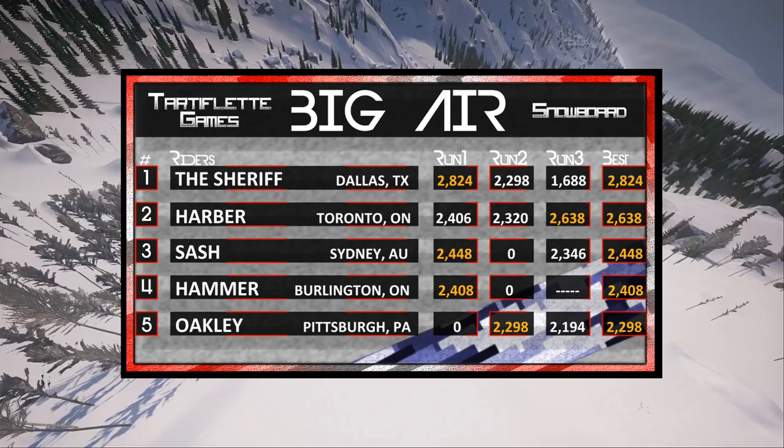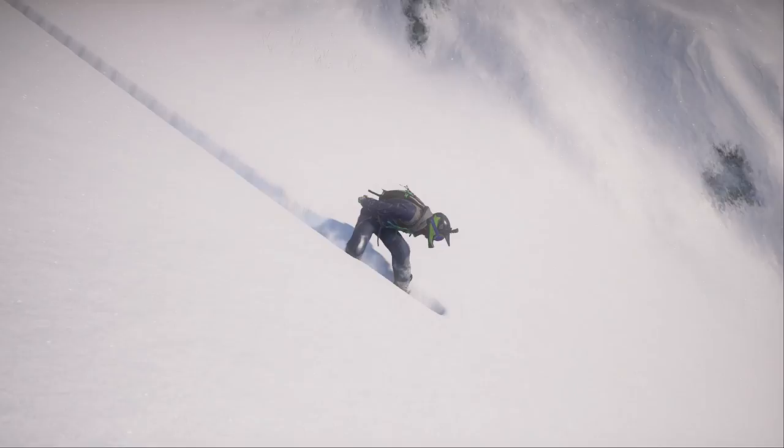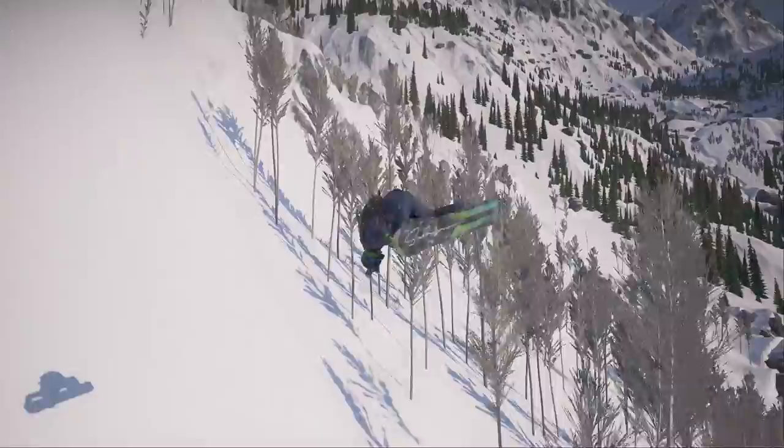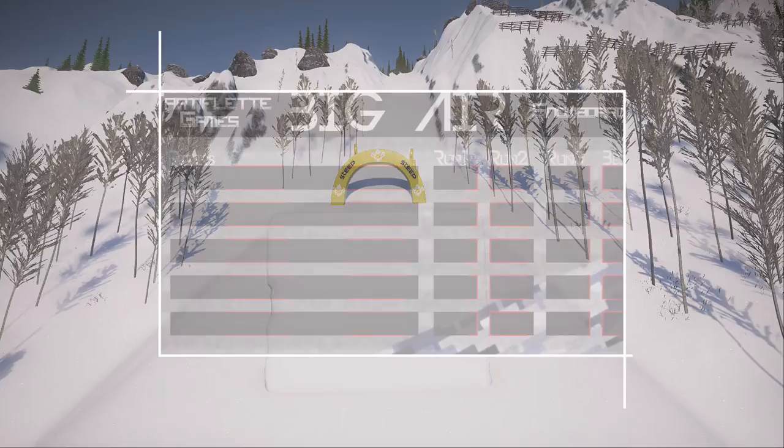Not the best day for Oakley — he really couldn't crack those top three, but there is one more rider to go. The final rider of the day, Hammer's going to be pulling up. You can see that tuck — he wants that speed, and here he comes, jumping a little earlier than the lip. That's going to be a very clean quadruple rodeo 1980 Indy Plus tweak. He liked that — he's still excited that he actually landed the jump this time, having already wrecked once today. That's going to put him at 2,336.